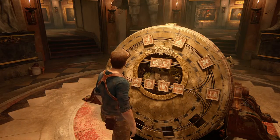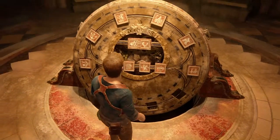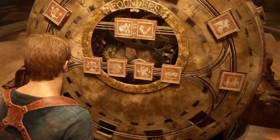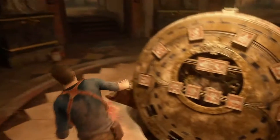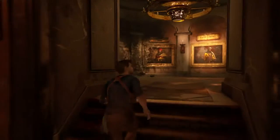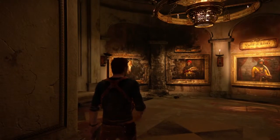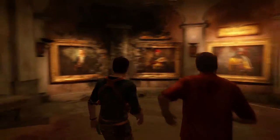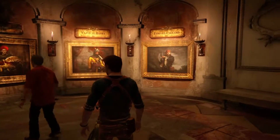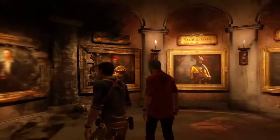You then match up the corresponding star patterns around the outside so that they all kind of link together. One of the sigils here is a monkey. Now when you're solving the puzzle, Nate doesn't know all of the pirates and the sigils, so he texts his brother and Sam sends you a message saying he doesn't know whose symbol the monkey is.